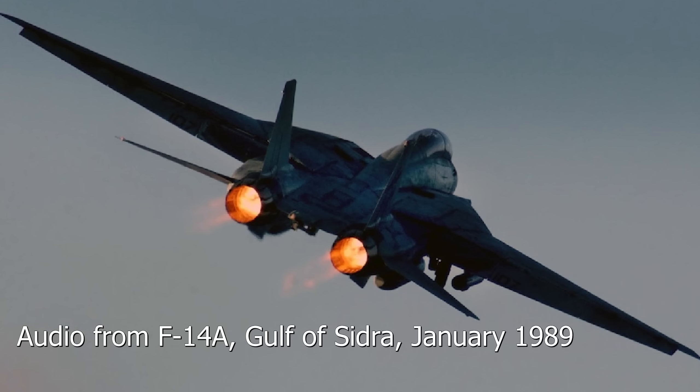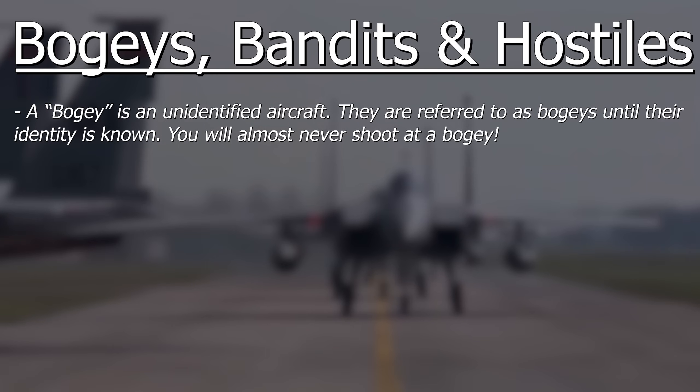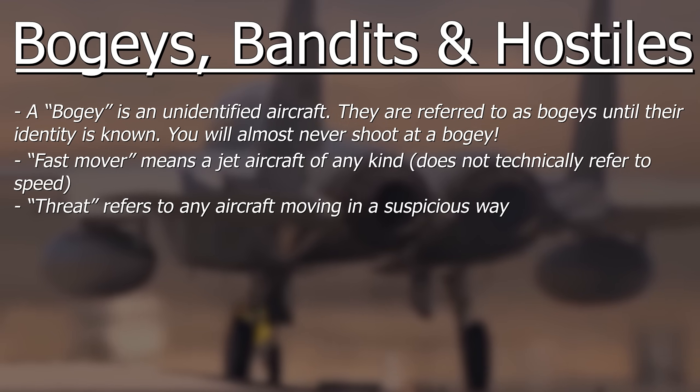Bogeys appear to be jinking to the right, heading north. Either way, you're almost never going to shoot at a bogey. Now if the bogey is moving suspiciously, like towards you at max speeds, then he's a fast mover, which means a jet, and he's a threat, but he's not yet a bandit or a hostile.